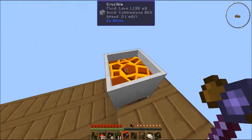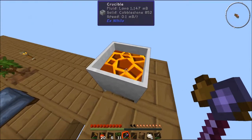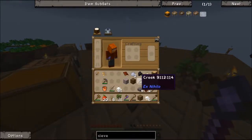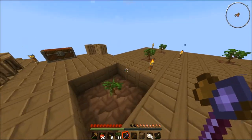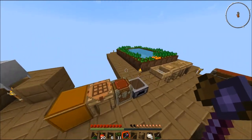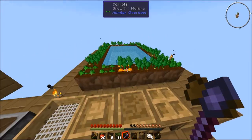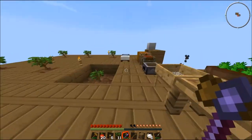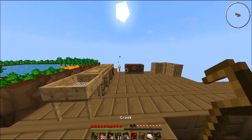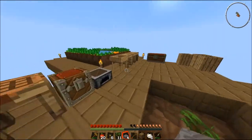We actually have several cobblestone in here right now and it is slowly turning into lava. Once that is full, we will be able to pull the lava and make a cobblestone generator. But the problem we have is all we have is wood right now, and if we use the wood on the cobblestone generator, I have a feeling it's just going to burn, and then our cobblestone generator is probably going to turn into an obsidian generator. So I'm going to use these half slabs so it's a little bit less cobble that we have to grind out.